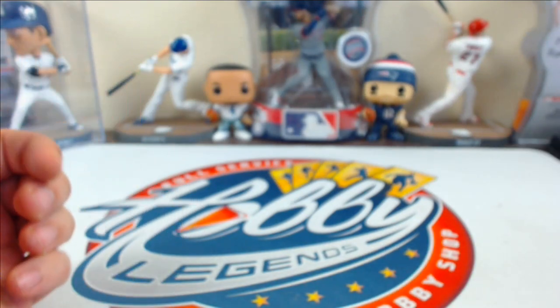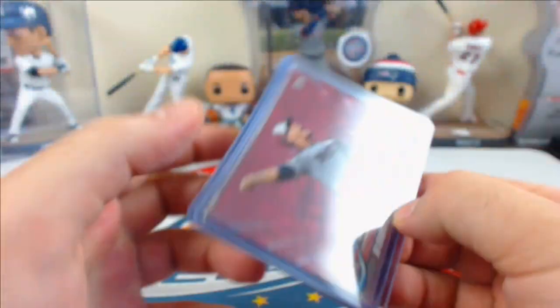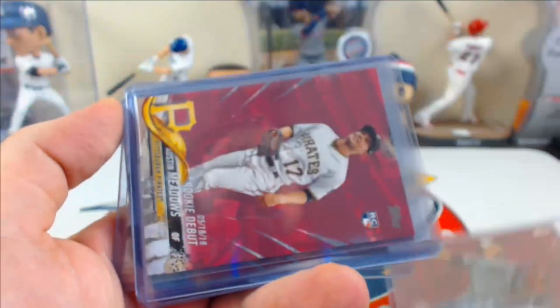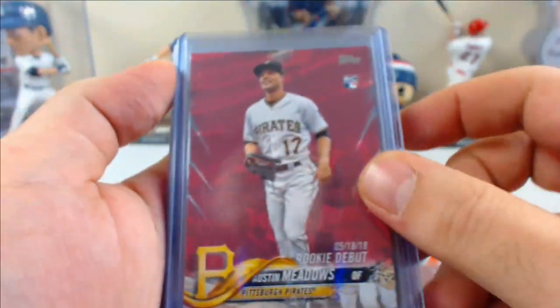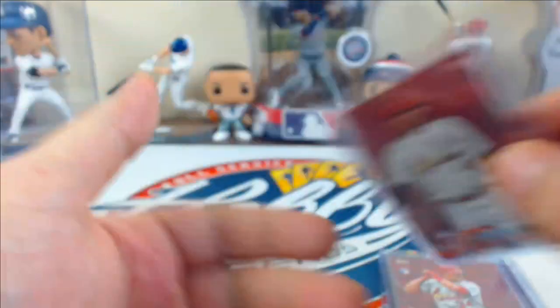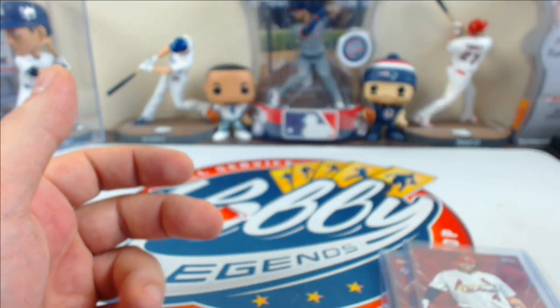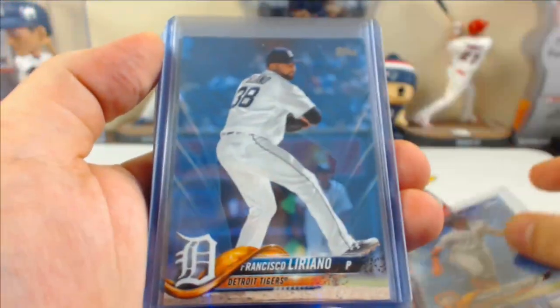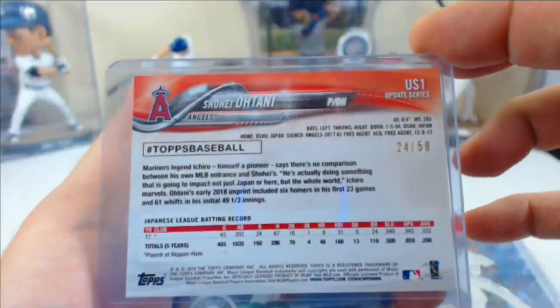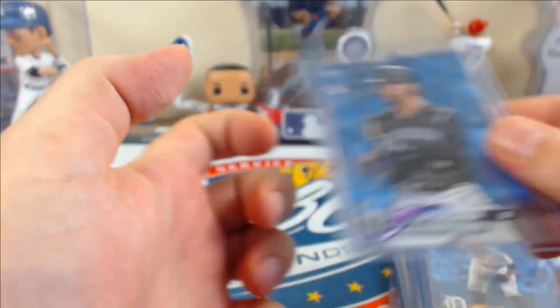Mother's Day pink parallels numbered to 250 — pulled 5, about one every 2 cases. Cards to 50: Barrios, Austin Meadows rookie debut, Brandon Morrow, Yarrow Munoz, and Yadier Molina. Father's Day blue parallels numbered to 250 — cards to 50: McCutchen, Liriano, Ohtani 24 of 50, Cologne, Gareth, Shane Green, and Mike Tauchman.